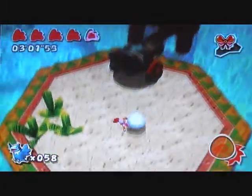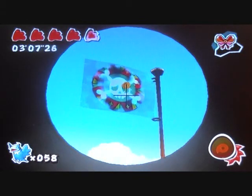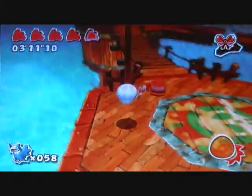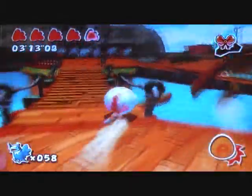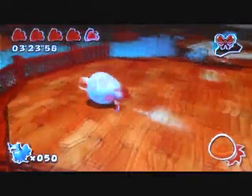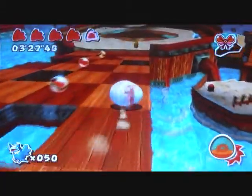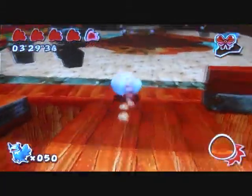And the second coin is right over here. You gotta position yourself, and if you miss this one or the next one - because there's a coin - if you miss any of the coins after this part, you can come back and get them. So don't worry about that. And if you can see, there's a coin over here.